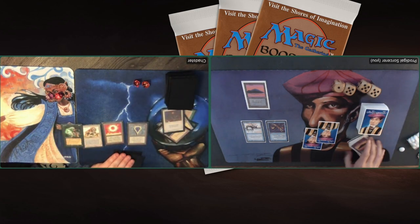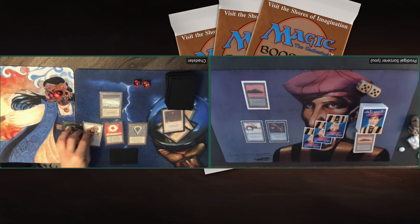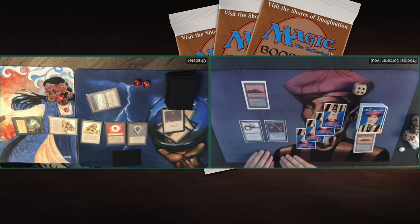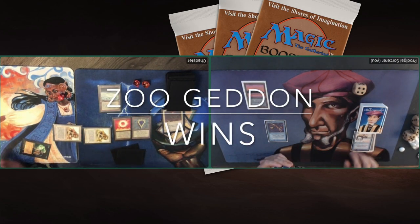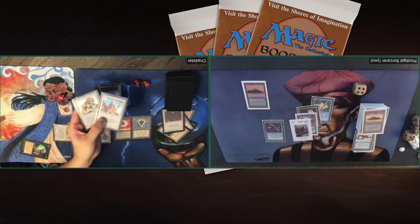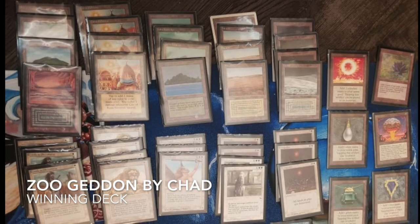Time Elemental is a 0/2 from Legends — for two blue and two I can tap it to return target permanent to its owner's hand. But the problem is it's really expensive and you can't block or attack with it, because if you do it destroys itself and deals me five damage. I have to take four from the Darryl Lord. We also see Savannah Lions and then Armageddon — oh no, not an Armageddon. I'm starting to see a pattern: every time Chad casts an Armageddon he wins. My deck needs counterspells. That Time Elemental is completely worthless now — it cannot attack, cannot block.